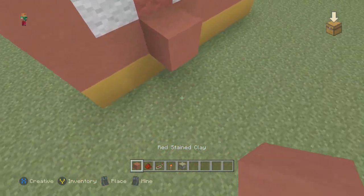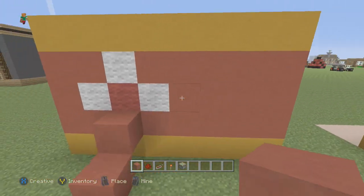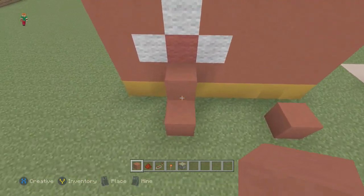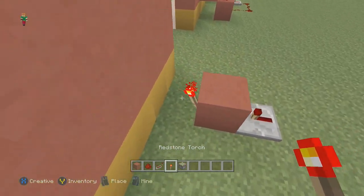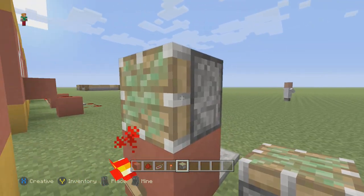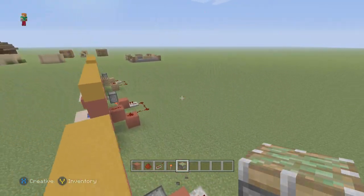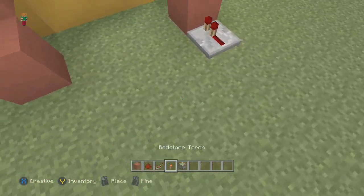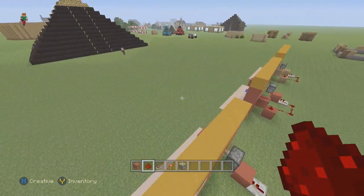You're just going to do two blocks like this — one on the white wool right here and one on the ground. Then over here, go one block back and place it like that. Then you're going to put a redstone repeater and a redstone torch like this. Place your piston so it's above the redstone torch — it goes and extends the block out above the water. Then take some redstone and connect it to your button, and voila, that is the build.